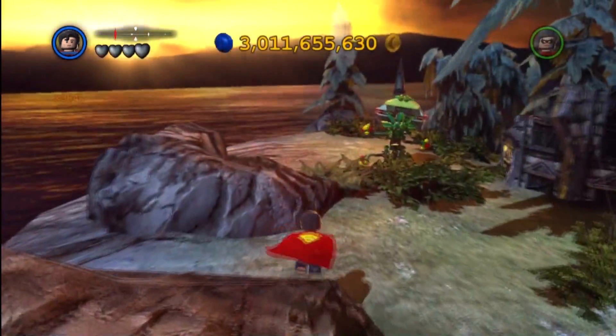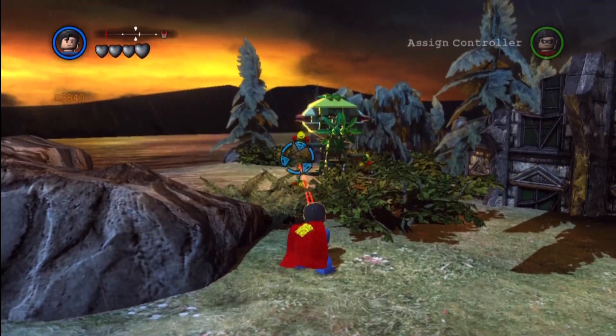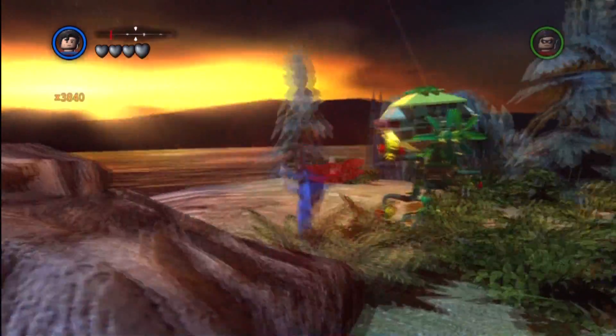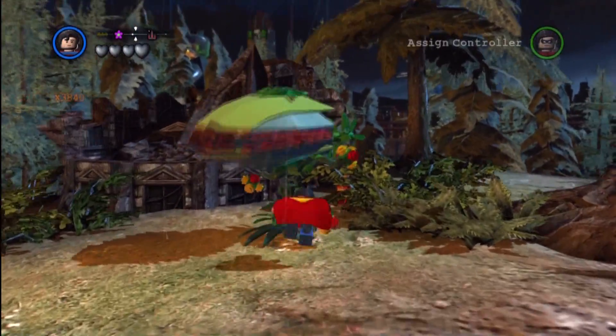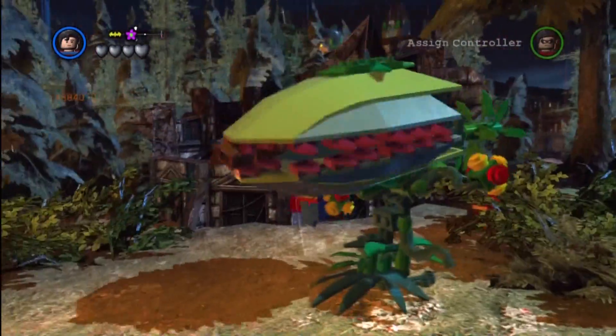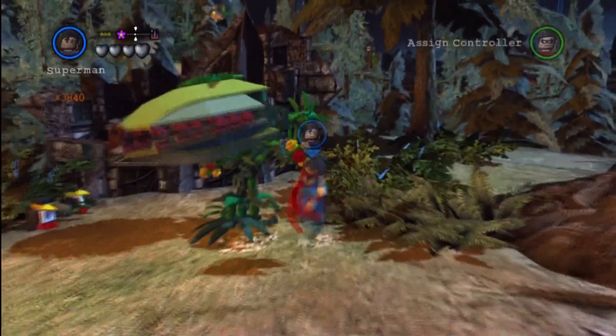So we're out here on the northwest corner, and we are going to knock this Venus Flytrap. You need the Batarang, or I guess some other equivalents might work as well, but you can see the Heat Ray doesn't work, so we're going to have to go ahead and switch to the old Robin.